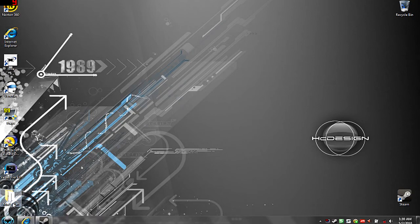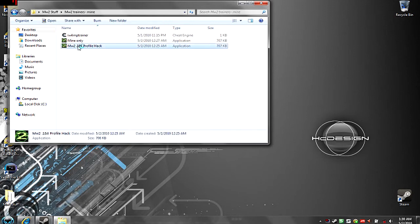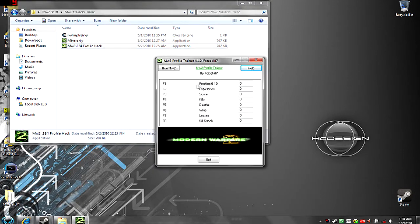Yo, what's up guys? This is Force Kill again. New trainer. This time we got the Prestige, experience, score, kills, death, wins, loss, killstreaks, new layout and everything.